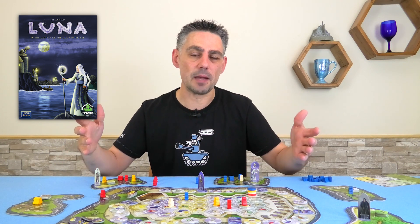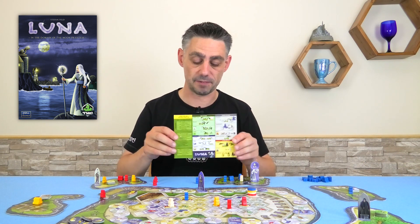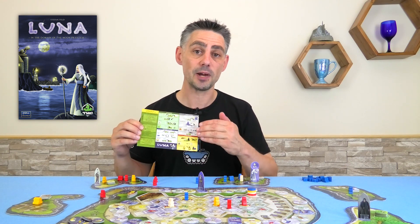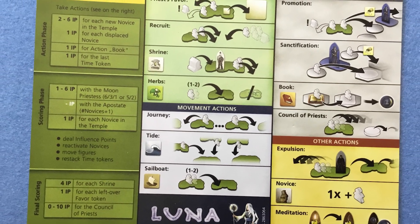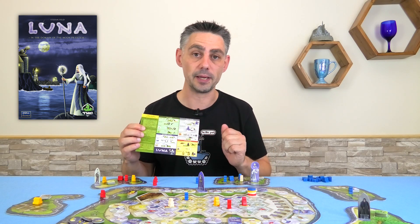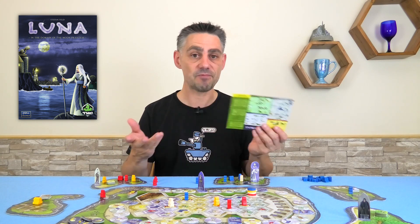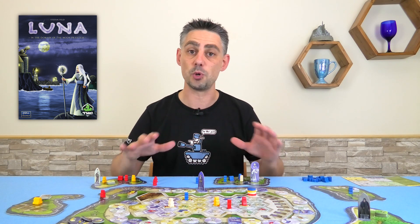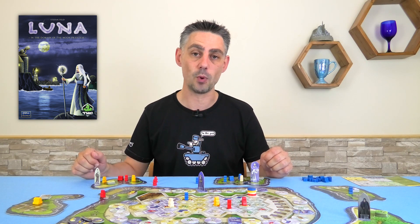One of the issues with the game, I guess, is accessibility. The player aids are absolutely fantastic — there are 14 different actions that you can do on your turn, and you kind of have to explain each one before you start playing, even though some of them won't be clear exactly why you're doing them. Players take turns around the table performing one action at a time, and there are 14 different possible actions. It is very much a point salad game where various things will earn you points, and the player with the most points at the end wins.